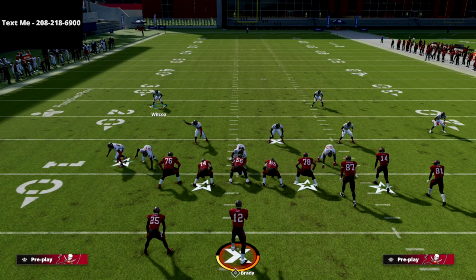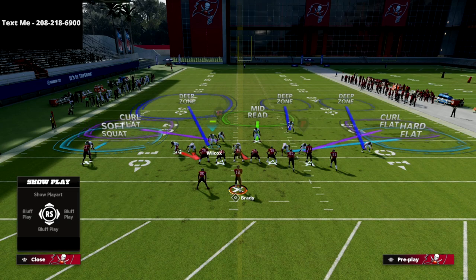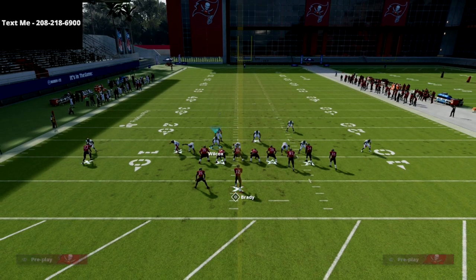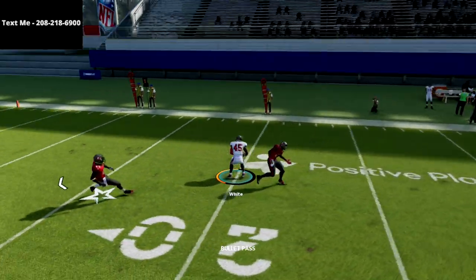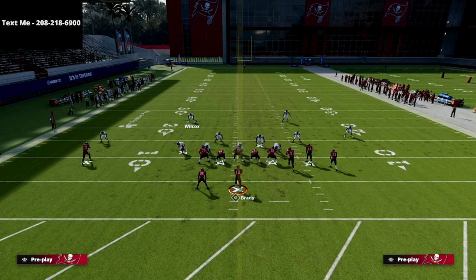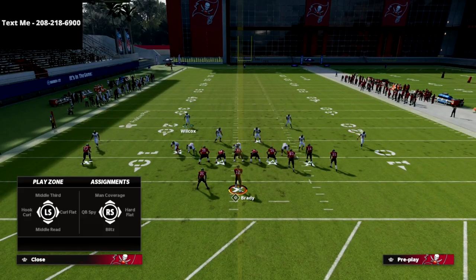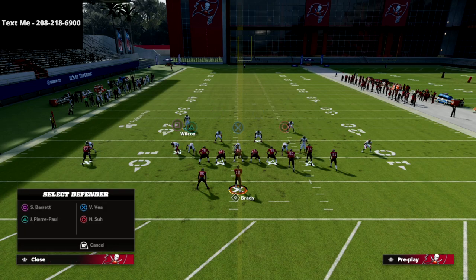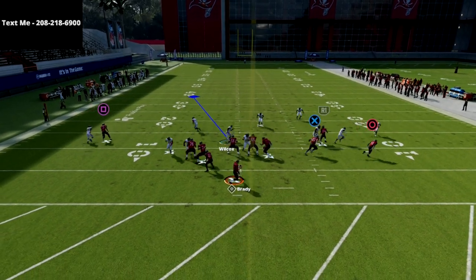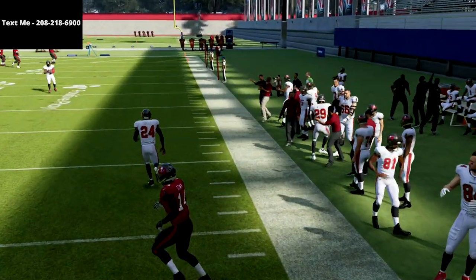Curl flat zones are one of the most effective zones in the game for taking away things gun bunch users love to run — one of those being the wheel route. For example, coming out in the mesh post: if they run the wheel route, the curl flat defender drops right into that area and takes it away every single time. You've basically taken away the majority of what the gun bunch offense likes to do. The one thing I'd suggest is that when you're the user defender over the middle of the field, just be a little cautious and ready to catch any crossers. In this example running verticals — there's a crosser — just follow the crosser, and other than that everything is completely bagged.